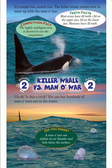It's round two, match two — the killer whale swims over to meet up with the man o' war. Competition fact: the highly intelligent orca is favored to win the competition. Teeth facts: most orcas have 48 teeth — 24 on the upper jaw, 24 on the lower jaw. Humans have 32 teeth. Round two, match two — killer whale versus man o' war.